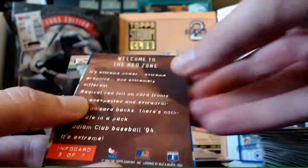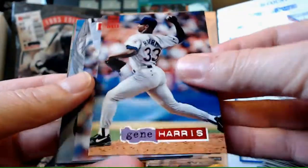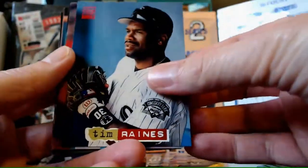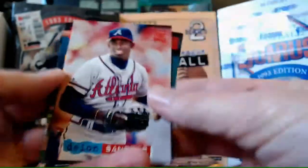Carlos Quintana again. John Valentin - we've seen this before, looking out the window. Chad Kruger. Lloyd McClendon Rainbow Parallel. Gene Harris. Armando Reynoso. Tim Raines - that's a cool card. Lenny Dykstra. Dion Sanders - now, is his nickname going to be Primetime? That's the question.